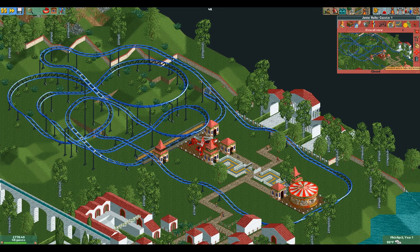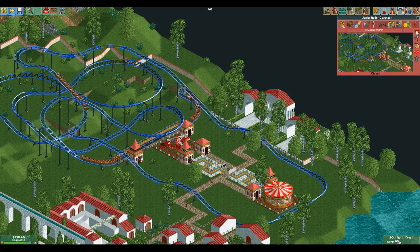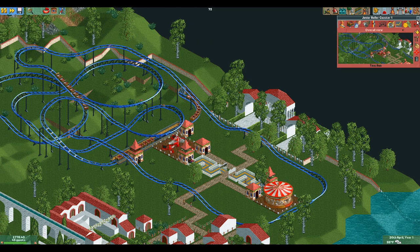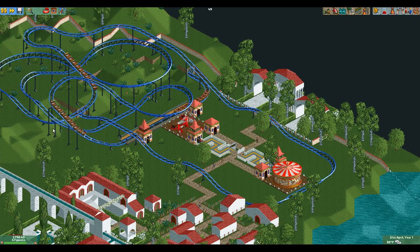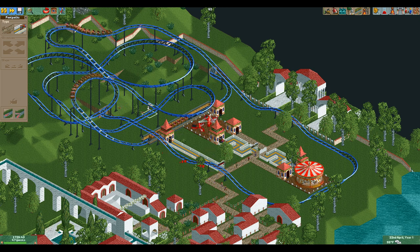There we go — three cars. We're going to raise the lift speed, and start testing. Our guest count has not risen that dramatically, probably because we're charging $10 for a merry-go-round and a twist. We can add another section right there if we need to later, or even do a triple section. One of the cool features about this game: if something's already connected to a path and you click on another path, it will continue the line there.